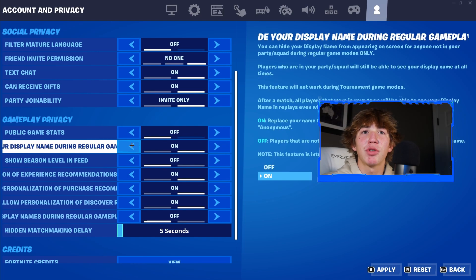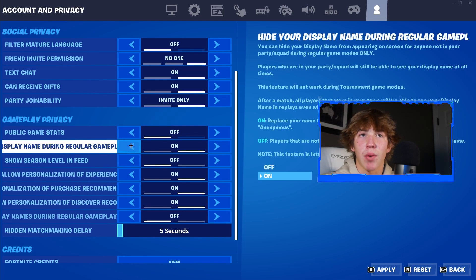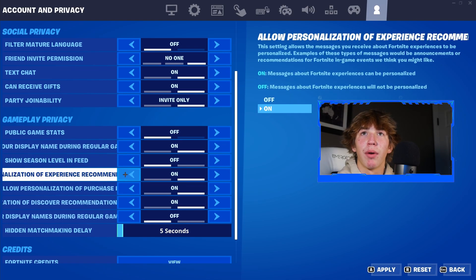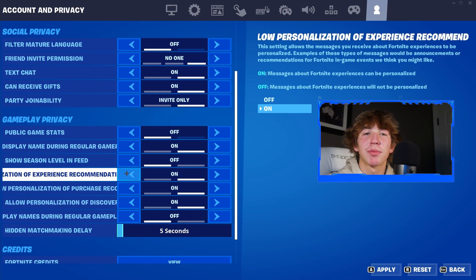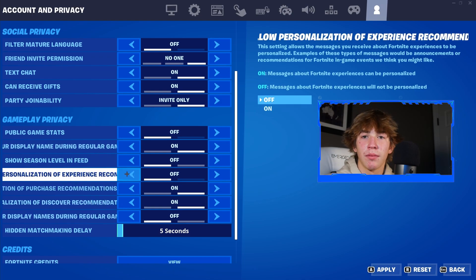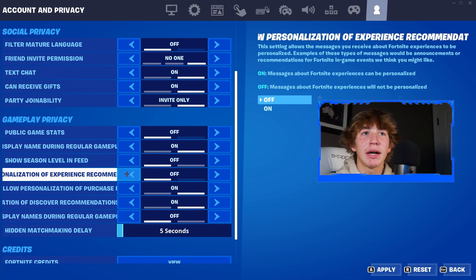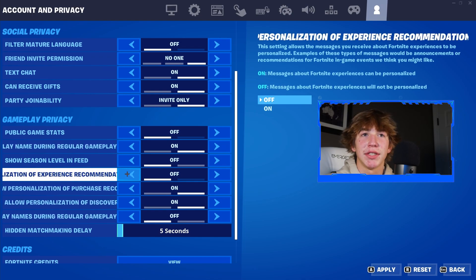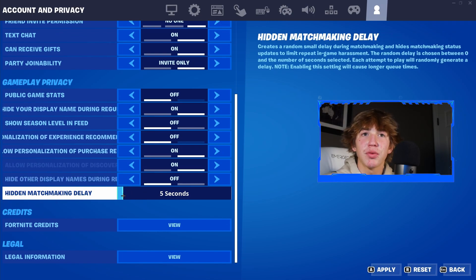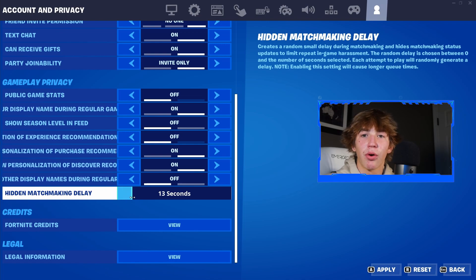For Hide Your Display Name During Regular Gameplay, leave this to On. For Show Season Level and Feed, turn this to Off as well. Go down one more to Allow Personalization of Experience Recommendation and turn it to Off. Now make your way down to the very bottom of this Gameplay Privacy section and find the Hit and Matchmaking Delay setting. Once you find it, click and drag with your mouse and keyboard, or if you're on controller, use your joystick to set this Hit and Matchmaking Delay bar to exactly 10 seconds.